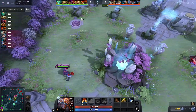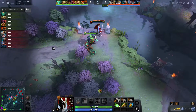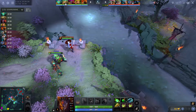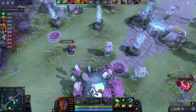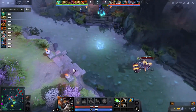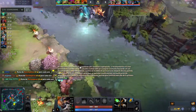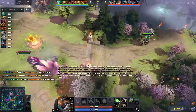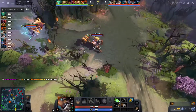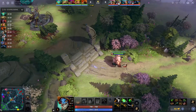Let's get into the draft. For the Radiant we have Wraith King in the safe lane, Windranger probably in the mid, Dragon Knight probably the off laner, and the dual support is Lion. I'm not sure whether Lion is gonna be the four or the five — I'd like to see Lion be the five. For the Dire we have Magnus off lane, then Slark safely, and probably Sniper in the mid.